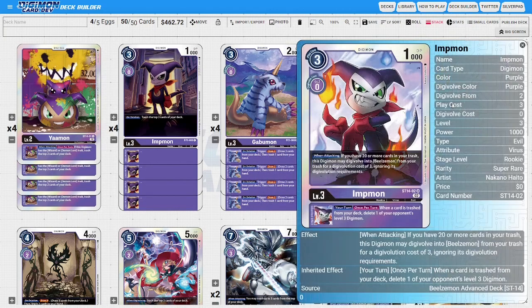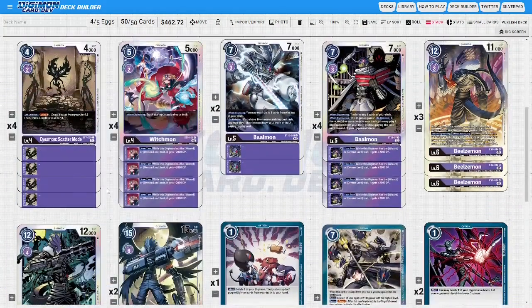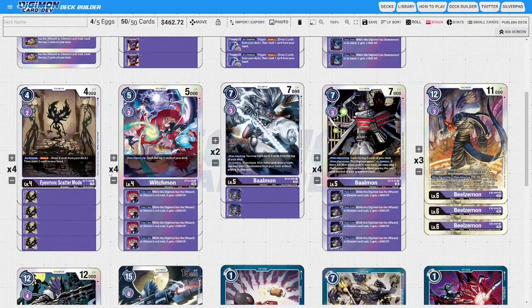It's a really good searcher. Then we're playing two of the new Impmon from the starter — if you have 20 or more cards in your hand and trash, when you attack you can digivolve it into a Beelzalmon. It's Beelzalmon-specific, not X-Antibody or Blast Mode, which I understand. From your trash for a digivolution cost of three, ignoring its digivolution requirements — keep in mind that Beelzalmon comes from your trash, which is really good because you're trashing a ton in this deck. Then four IceMon, obviously, with how much we're trashing.